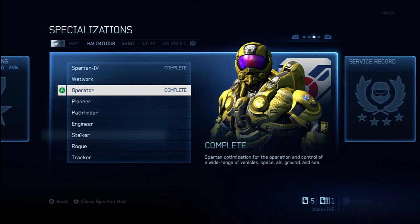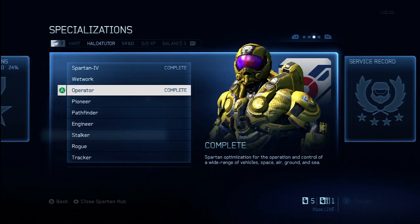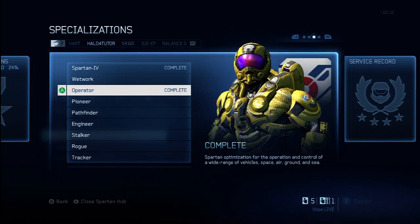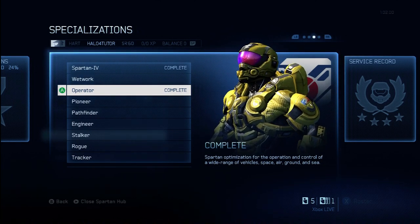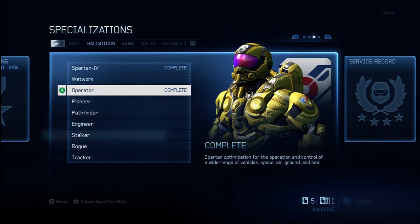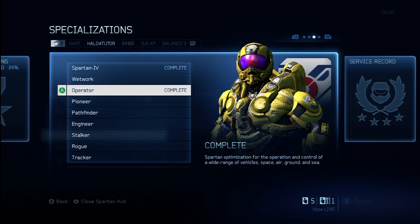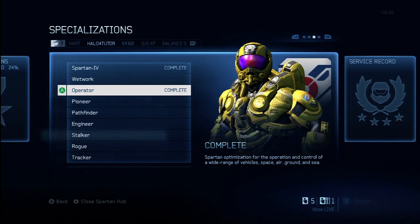You'll also get a new background emblem as well as a magnum skin. So you'll get new skins for your armor as well as for the magnum pistol. Most importantly, with any specialization, the number one thing that you need to be worried about is what modification will you get when you complete that specialization. And in this case, you're going to unlock the Wheelman tactical package.